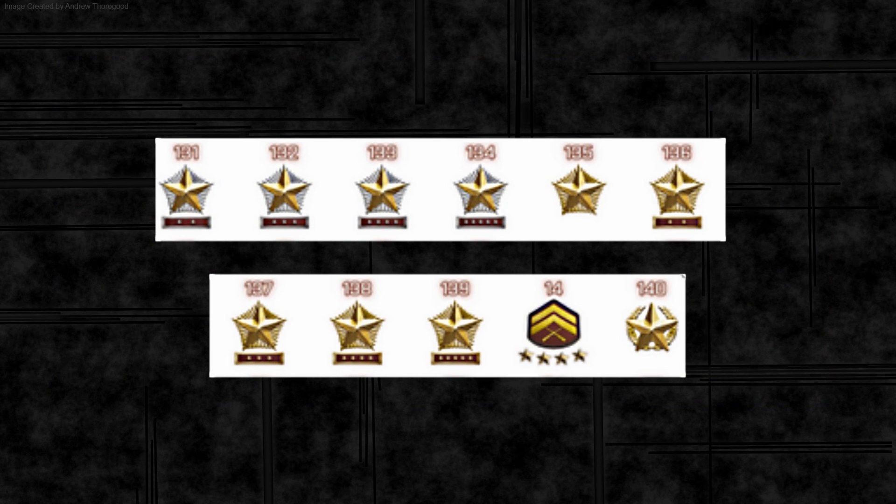This is one of the camos available in Final Stand — the gun has the Frostbite camo on it, which is a new winter camo. There is another camo in the DLC but I don't have an image for that one. As usual with DLC, the rank limit has been increased — you can now go up to rank 140 within Final Stand, which is a bit embarrassing as I'm still trying to get to rank 100.